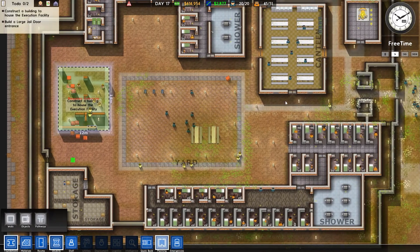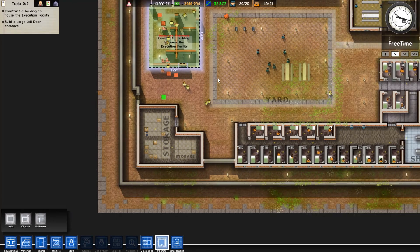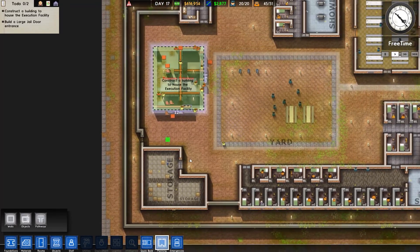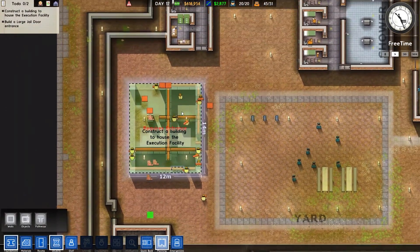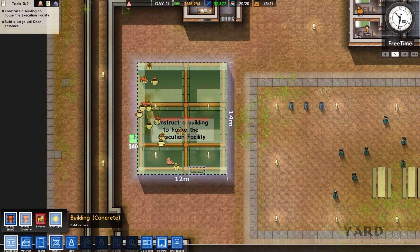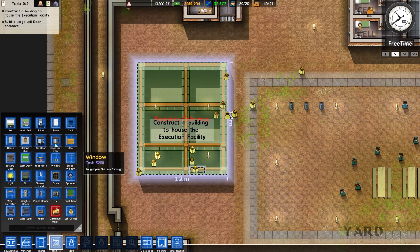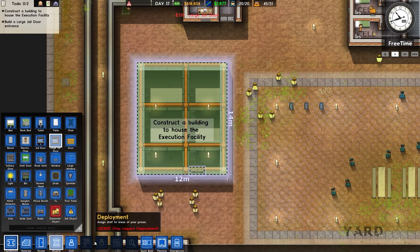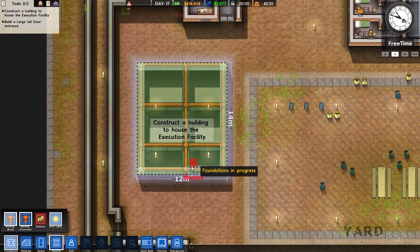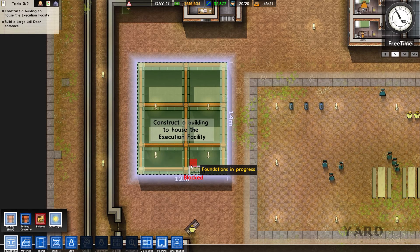You don't move by clicking and dragging, which is kind of a normal thing I'm used to in video games. There seems to be room for expansion because there's this whole giant area. We can zoom in and stuff. All right, we're still building — concrete — and we need a large jail door, put that right there. Building brick construction is in progress.